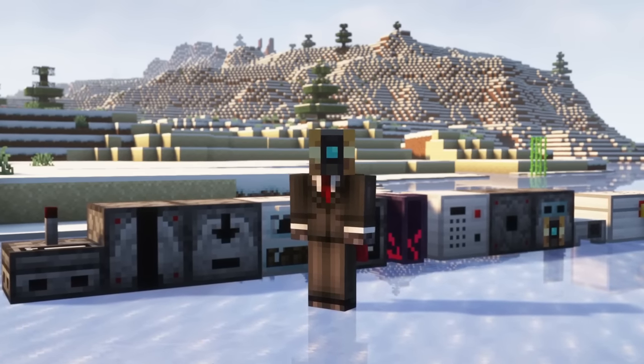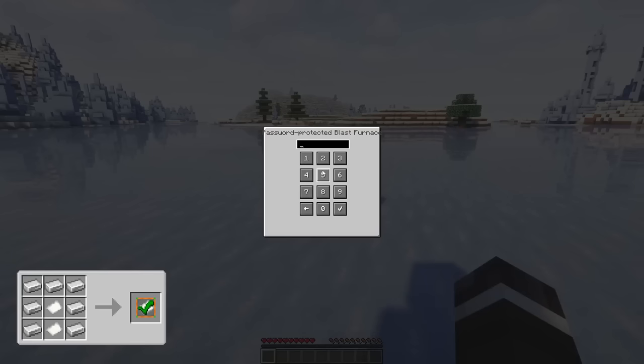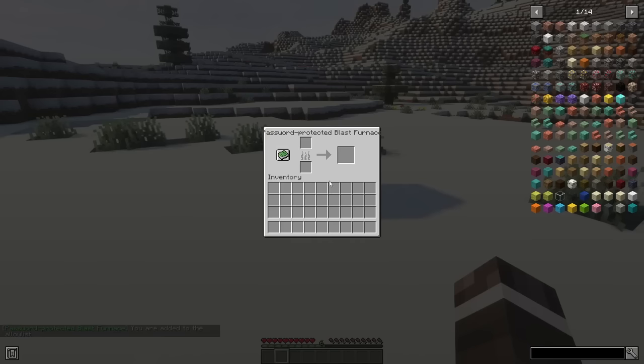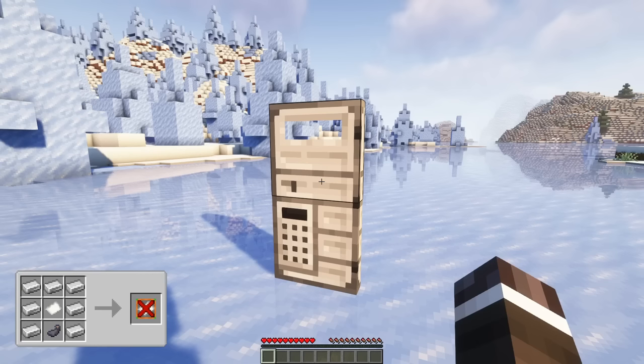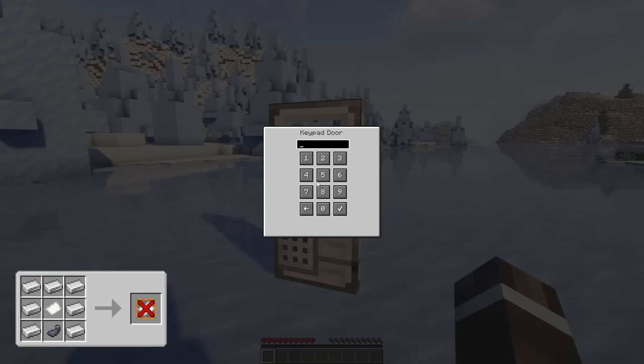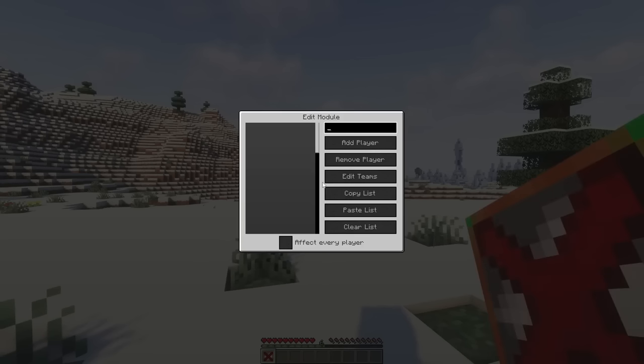The Allow List module removes players from a block's effect or password checking, like for a password-protected furnace. Right-click with that module in your hand to add player names. The Deny List module adds players to a block's effect or prevents them from using a certain function of the block, so it does the opposite of the Allow List. You can add players the same way as with the Allow List.